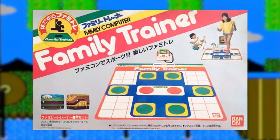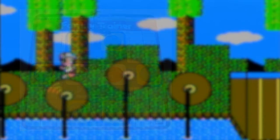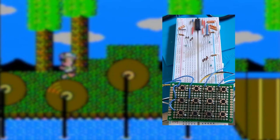The family trainer was known as the Power Pad in the U.S., and it was an accessory that let people run on it to basically push buttons for the game. The acrylic with carbon traces that make up the mat are pretty fragile after all this time, so I had to reverse engineer it and build my own with push buttons.